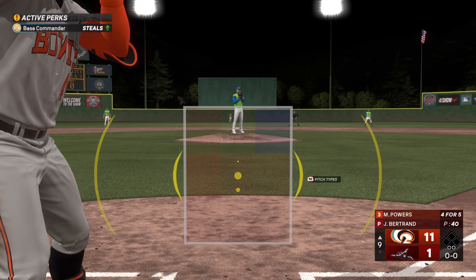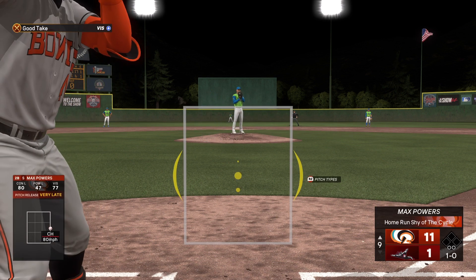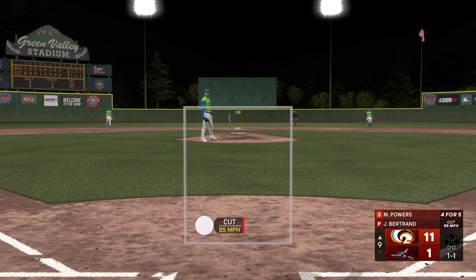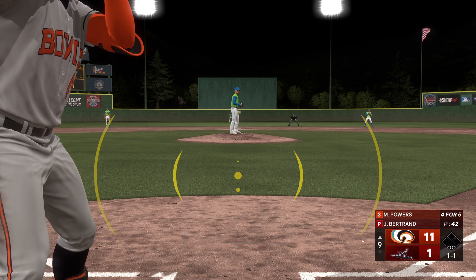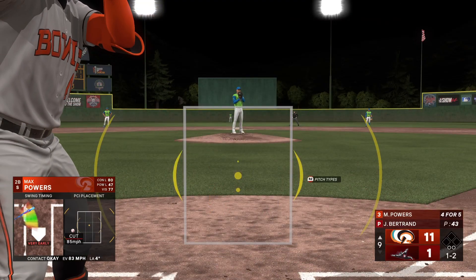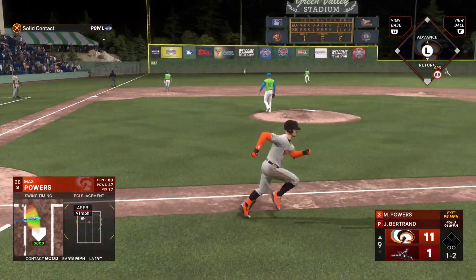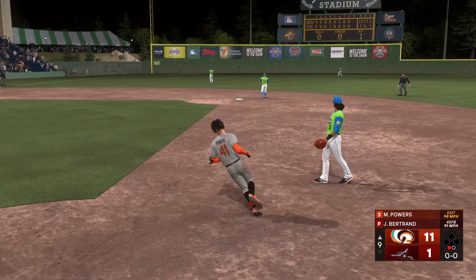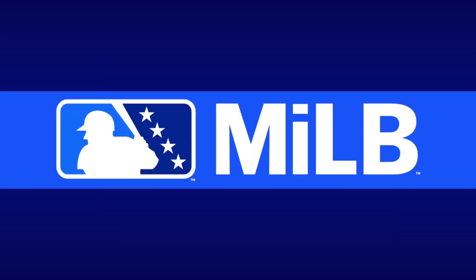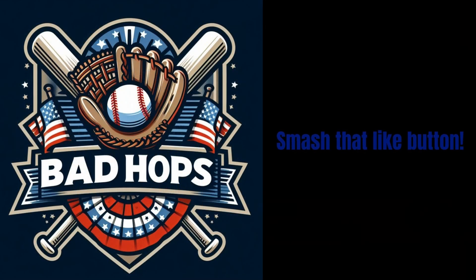We're back here at the ballpark — it's second baseman Max Powers. First offering misses the mark. Right through there for a strike. Hit hard on a line — takes the grab, one away. Powers was just terrific for them in the win, drove in three runs. Obviously he was a big piece of their success in this ball game — great effort at the plate. Bad hops baseball, smash that like button.